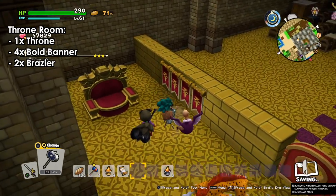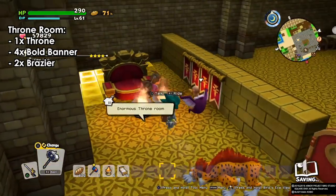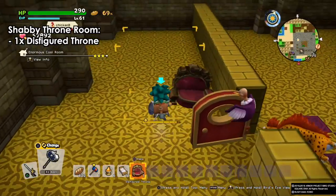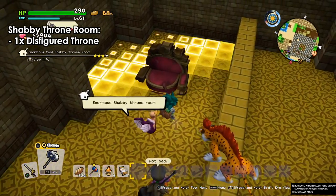Next we have the throne room. For the throne room we need one throne, four bold banners, and two braziers. These need to be the normal braziers — the gold braziers don't work, so make sure you are using the normal braziers.